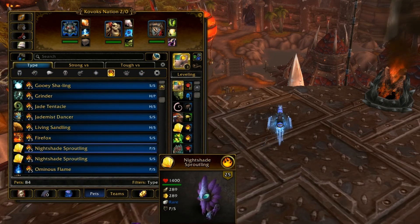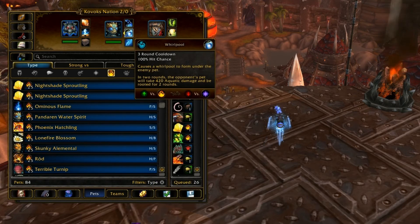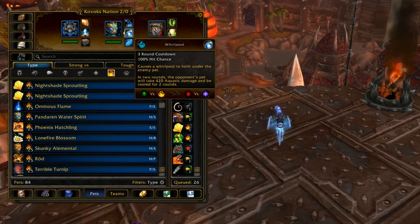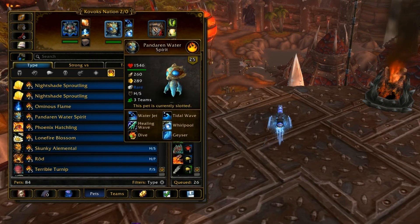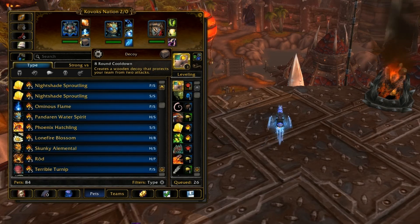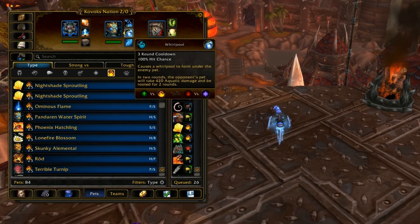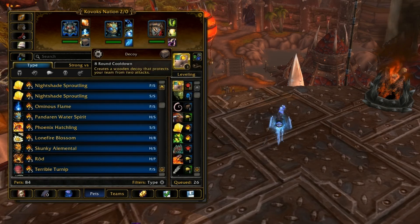If your opponent's using a Pandaren Water Spirit, this little guy right here — he has a really nice combo with Geyser and Whirlpool. Basically he throws down Geyser first and then Whirlpool, and they'll both go off at the same turn. Decoy doesn't really work against that, since you'd go first against a Pandaren Water Spirit and he'd probably throw out a Water Jet to take out one of the Decoys. Actually, that would be a situation where you'd want to go second. But it works if he only has one of those moves — only the Pandaren Water Spirit can double up on two multi-turn moves. Most of the time if your opponent's using a multi-turn move like Geyser or Whirlpool, they'll only have one, and it won't go off at the same time. In which case Decoy is great for dodging those.